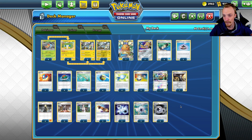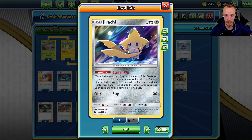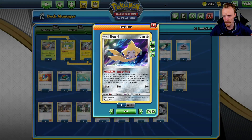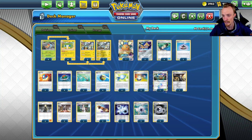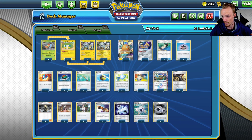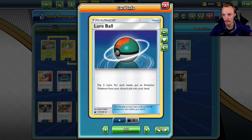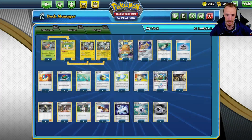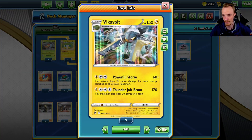We've gone with the Jirachis for consistency because we're a Stage 2 and we've got to get going as quickly as we can. We've also added a Dedenne in here just so we can burn through our deck and find pieces that we need. We've obviously got the four Electro Power, we've got plenty of Pokémon search and Lure Balls as well, because we want to go and get those Evolutions — as well as they can go and get Vikavolt back too.